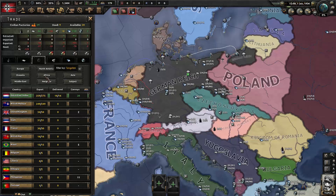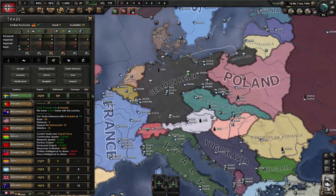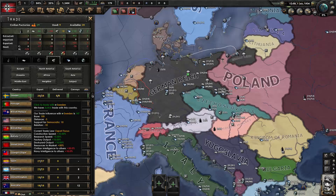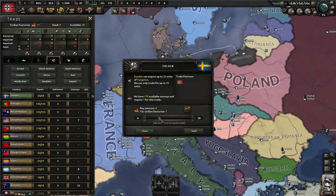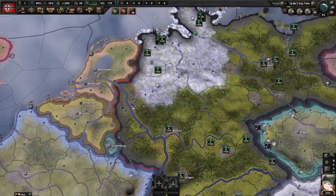With rubber dealt with, we also notice tungsten is yellow — yellow means we're trading for it but don't currently need it. We're trading with Sweden but aren't producing anything that needs tungsten right now. So we click on Sweden, drag the slider to zero, and hit Send. Now we've canceled the trade, freeing up an extra civilian factory that we wouldn't have had otherwise. The insufficient resources notification will be gone once we unpause.